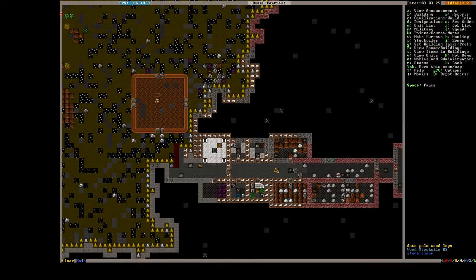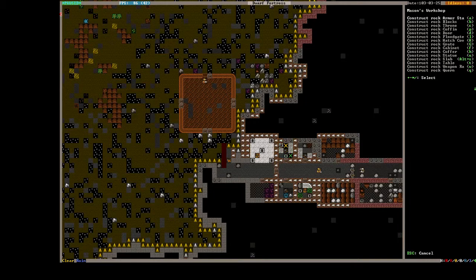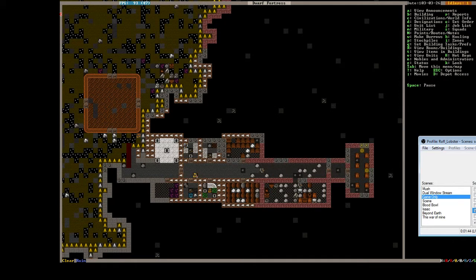So we're gonna resume the game by hitting spacebar. We're gonna make sure our mason — we're gonna need more doors. We're also gonna need floodgates, we're gonna need a bunch of those.